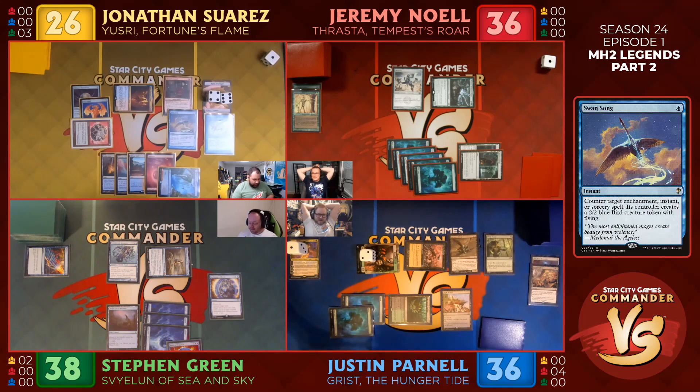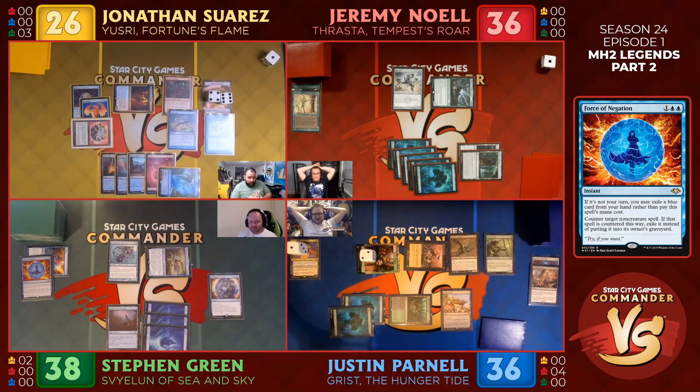Steven has nine counterspells in his hand. I really like my Mystic Remora though. I just don't want Steven to have it. You're already going to draw — I don't really care, I don't even want him to have it either. How many cards does Steven have? Four. And he's got five counterspells — Foil, Thwart. He's got three Islands right there. Don't get Thwarted. This is not Legacy mirror matches — he's got Thwart and Foil.